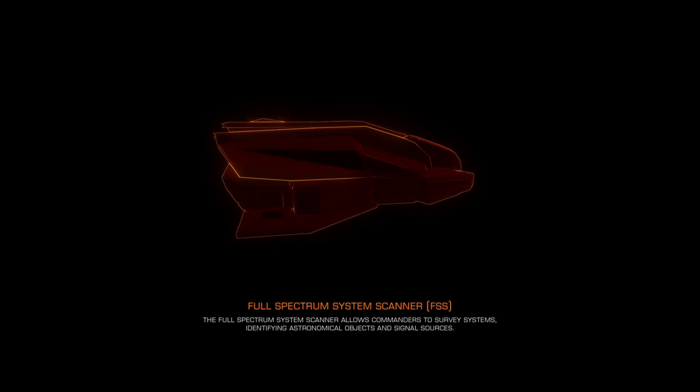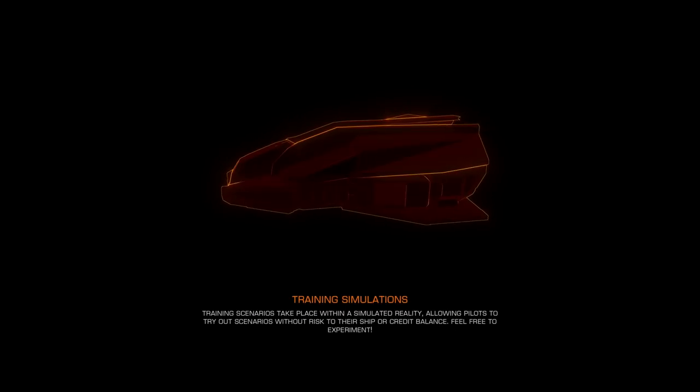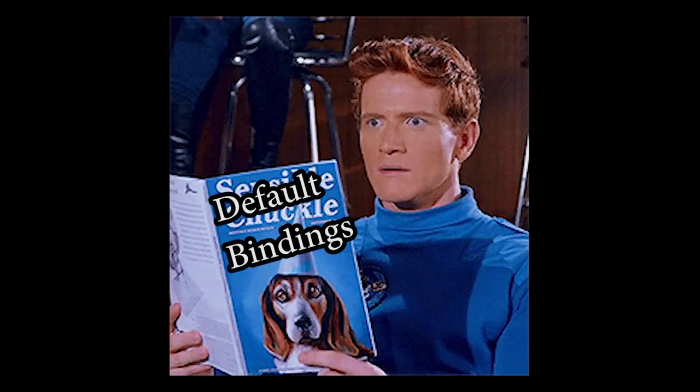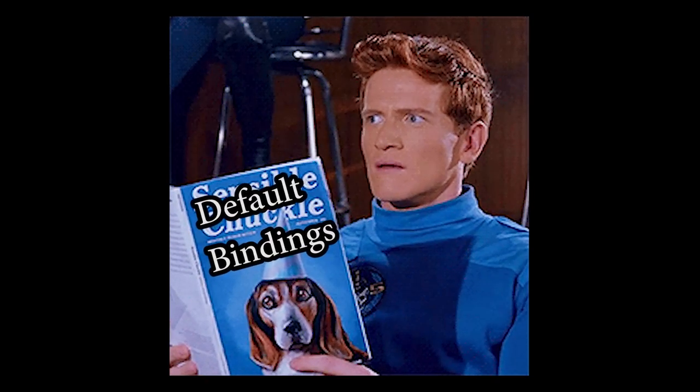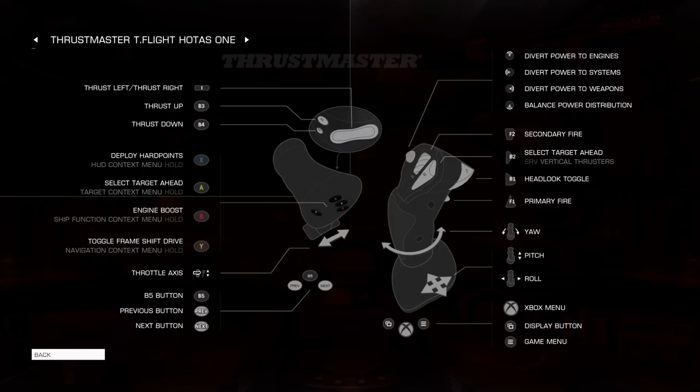I've taught my fair share of commanders how to play Elite Dangerous. In this video I don't have anything written down — I'm just going to be talking and telling you what you need to know to get started. This won't be a presentation on what the different controls are, because the controls vary depending on platform and whether you're using a keyboard and mouse, a controller, or a flight stick like the HOTAS. I have a couple of pointers on learning controls: number one, I recommend getting a flight stick or HOTAS if you can.